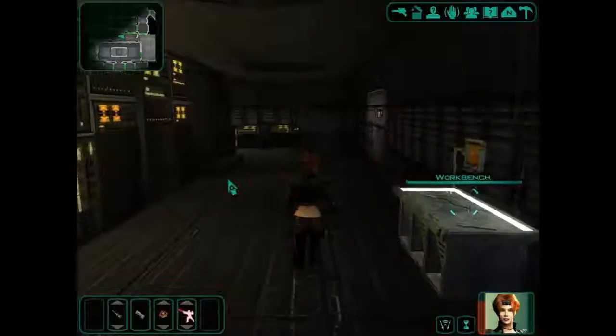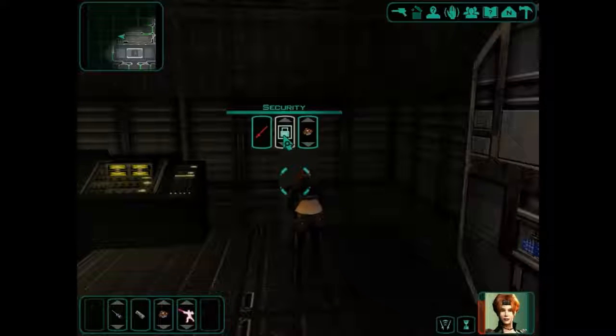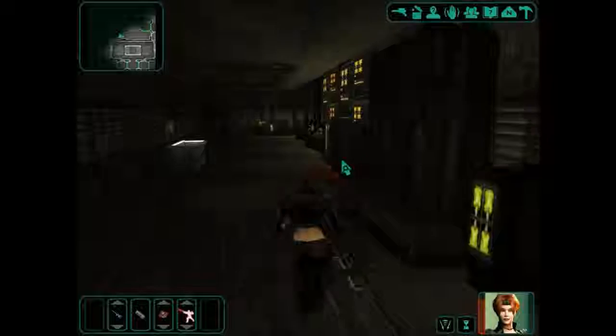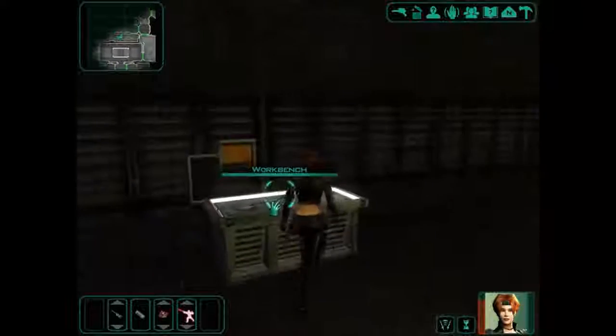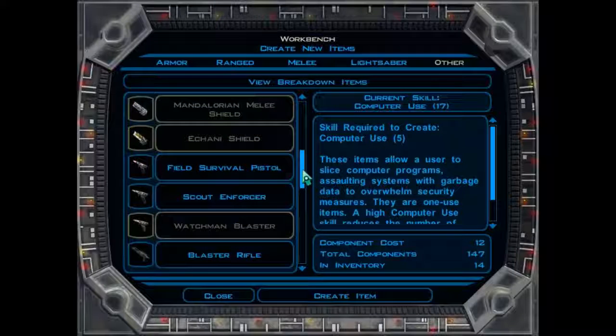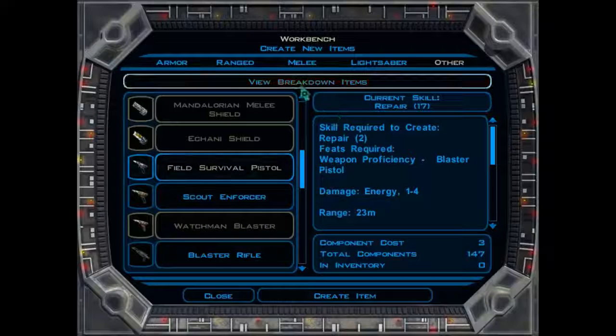There is the ventilation control. There is a workbench here, another high security door. Let's have a look in this locker — we've got 10 components we can use for something. I think we can actually make things at the workbench. Use the workbench to create items. We've got 147 components. We can even make guns and things like that, which is pretty cool.